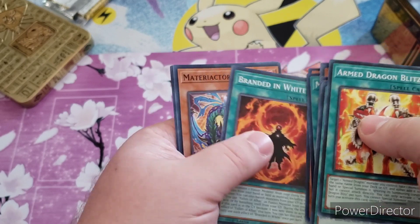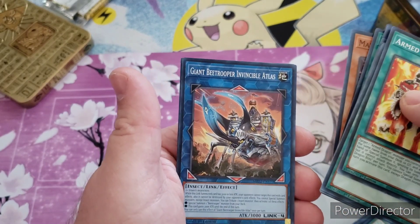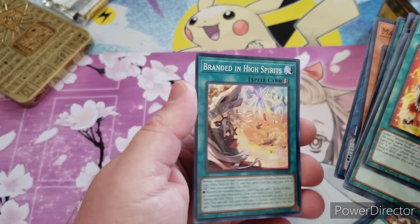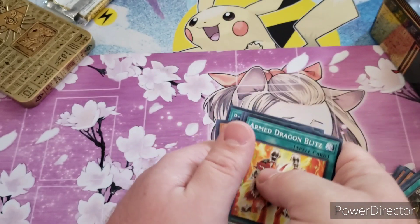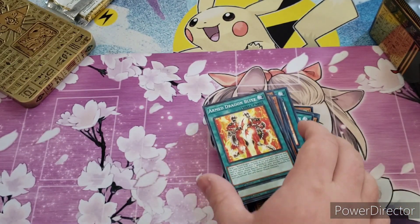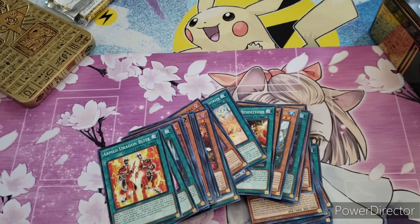White Baking, Branded in White — this card again — Giant B-Trooper Invincible Atlas, and Branded in High Spirits. I know I messed up a lot this video, and it might have been tough to watch, but I hope you guys enjoyed the video. See you next time.